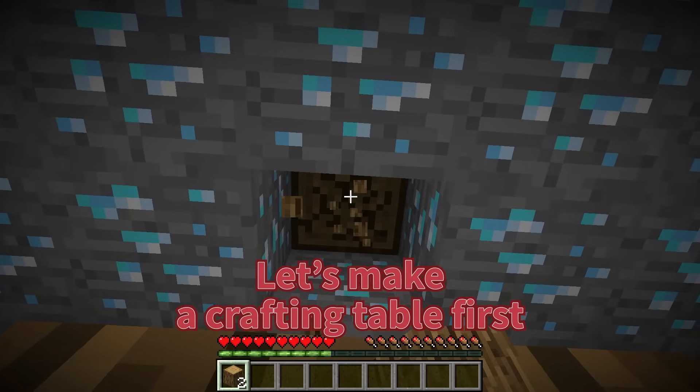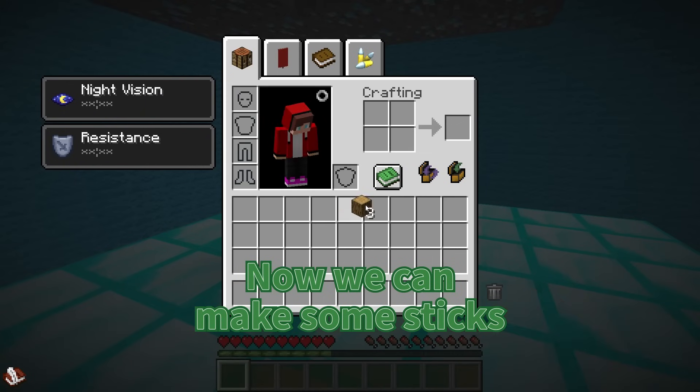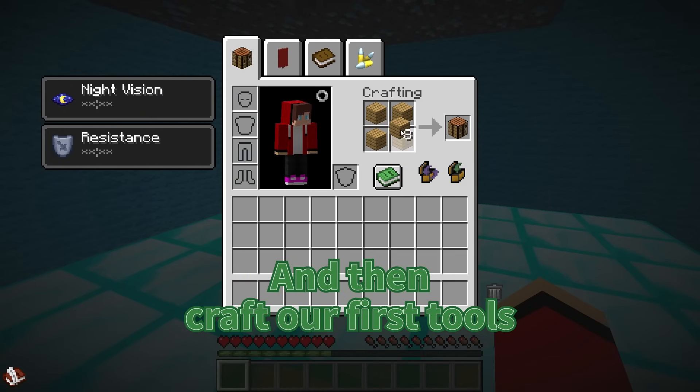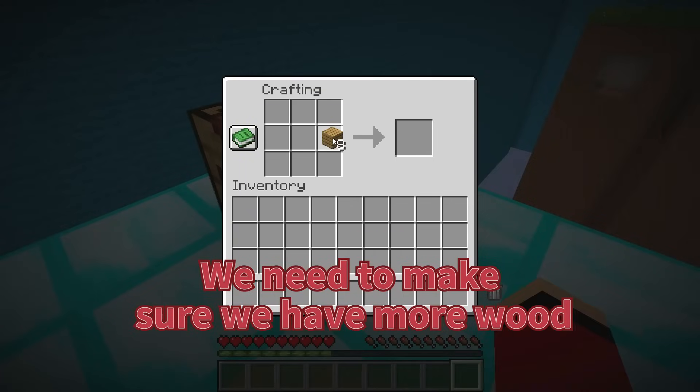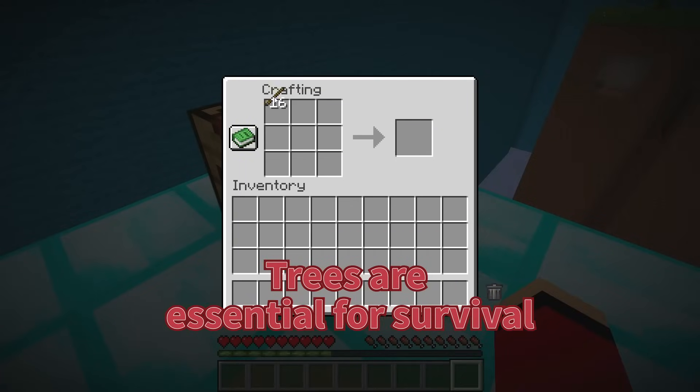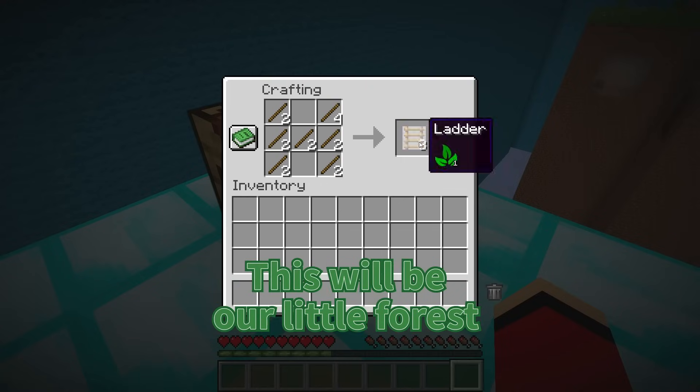Let's make a crafting table first. Got it, JJ. Here's the crafting table. Now we can make some sticks and then craft our first tools. But first, let's plant some saplings. We need to make sure we have more wood. Trees are essential for survival. Good thinking, JJ. I'll plant a few saplings here. This will be our little forest. We'll never run out of wood.